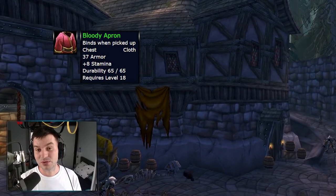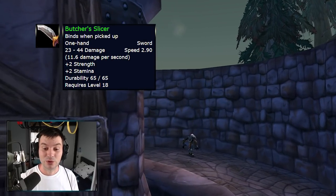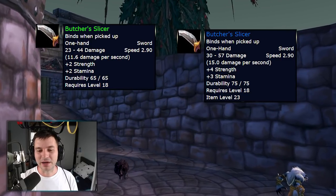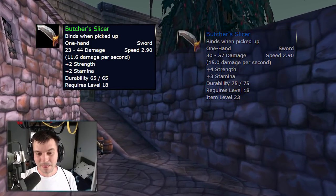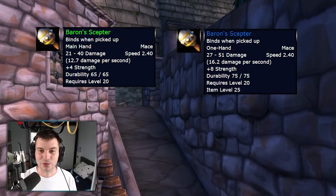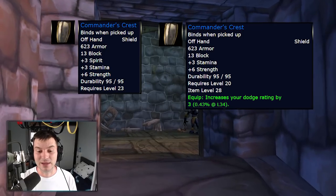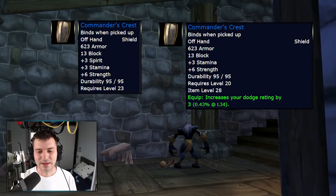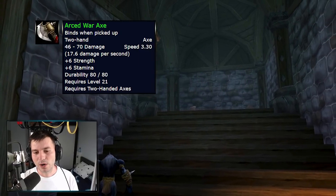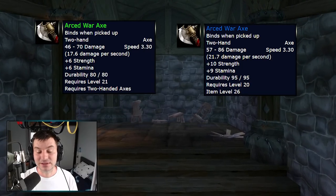The Bloody Apron, a robe that drops quite often from the first wolf boss, will now have 12 stamina. The Butcher's Slicer, a 2.90 speed sword for level 18 with two strength, two stamina, and 11.6 DPS, will now have 15 DPS, four strength, and three stamina — huge, like the Cruel Barb of Shadowfang Keep. The Baron's Scepter, a 2.40 speed main-hand mace, gets a significant DPS boost and doubles its stats from four strength to eight strength. Commander's Crest shield gets dodge rating by three — about 0.4% dodge.